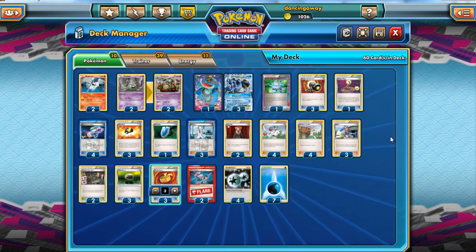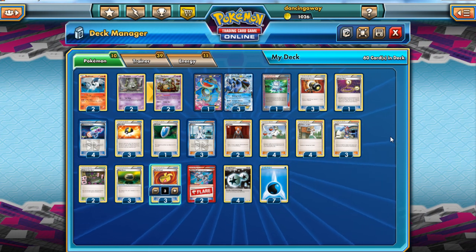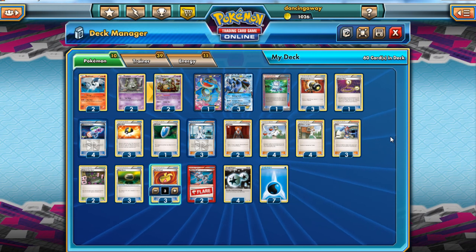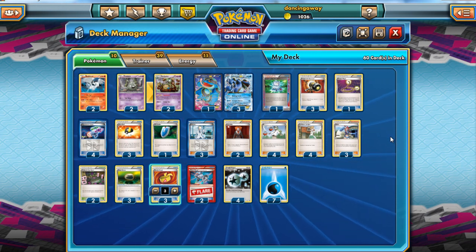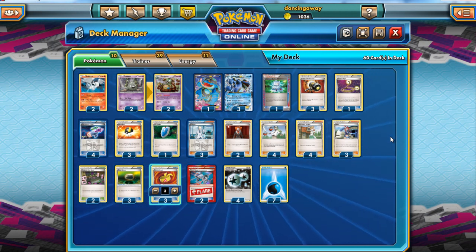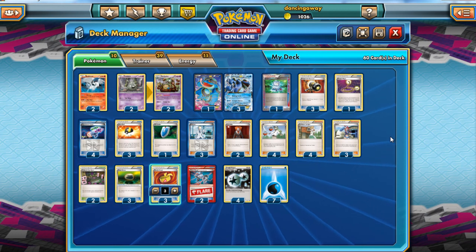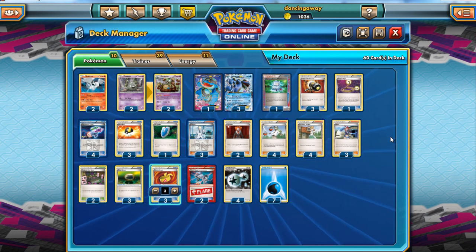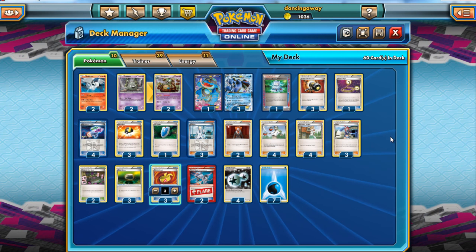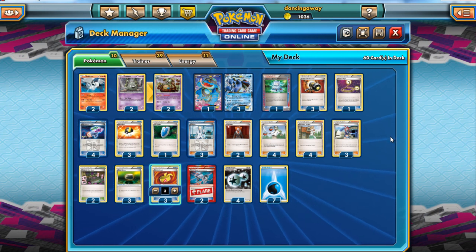Plenty of changes could be made to this — it is very much a testing deck breakdown. But if you want a Hammer Toad list which runs quite consistently, works well, and is fairly successful, I'd encourage you to try it. The one tournament I took this to I finished 3-3: two losses were to Virizion-Genesect — one I just drew badly or got outplayed, and one I misattached an energy to turn a draw into a loss.